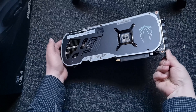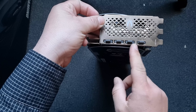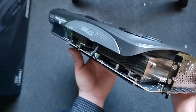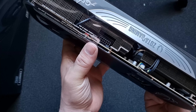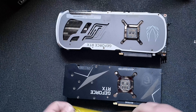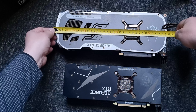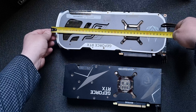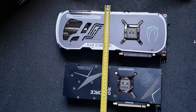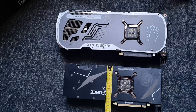Let's check out the ports. DisplayPort, DisplayPort, DisplayPort, and one HDMI. Three slots. That's crazy big. There's also a BIOS button. To compare to my 3080 — it's a huge difference. The old one measures 31cm, this one is 36cm.